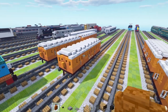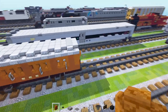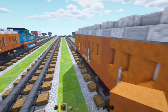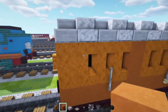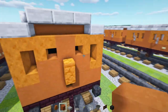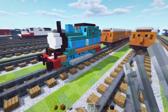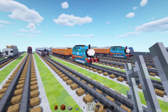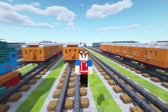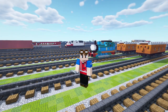That's how you make Annie. Now to make Clarible, it's very easy — you're just going to build it 180 degrees the other direction, and it's the same exact model. You just fill in these two windows here with orange terracotta like that. And that's pretty much it on how you make the twin coaches in Minecraft for Thomas the Tank Engine. Hope you guys enjoyed the video — if you did, hit the like button below and subscribe if you haven't already, because I'll be uploading more videos in the future. Bye.